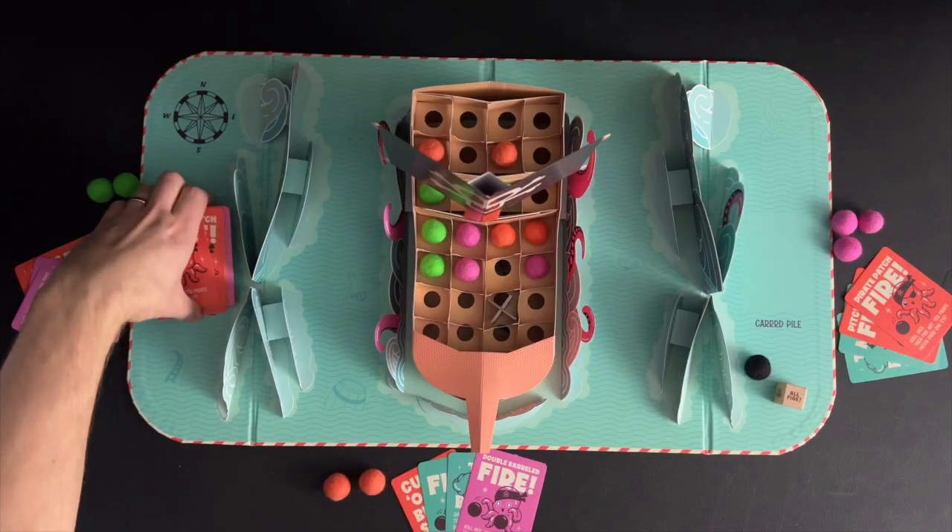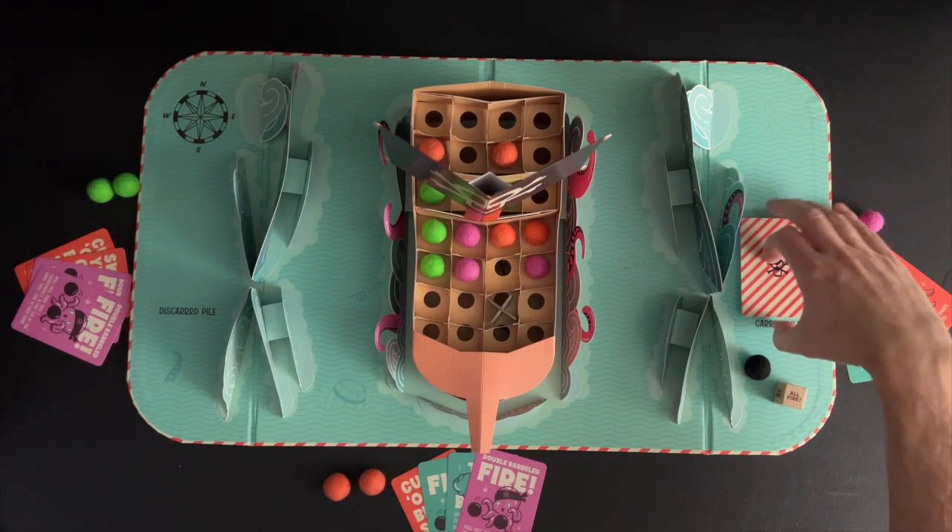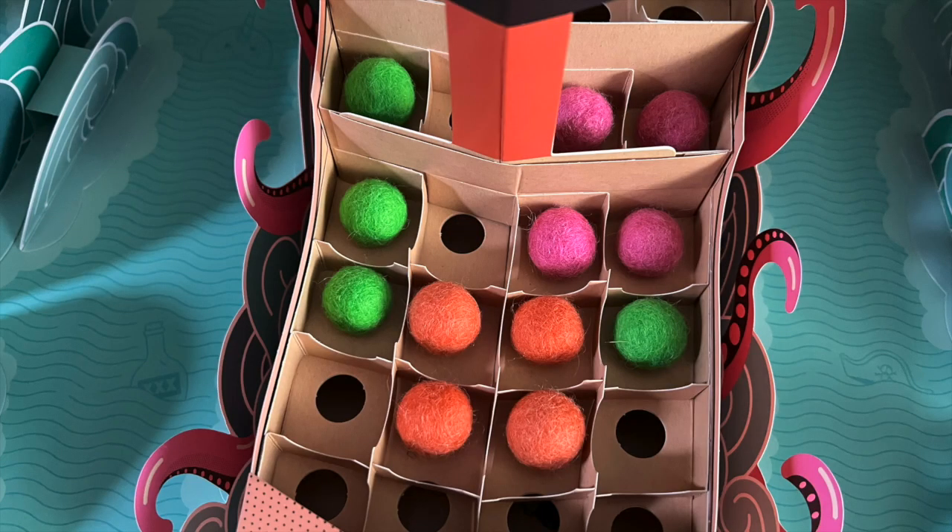If the card pile runs out, shuffle the discard pile and use it as a new card pile. If two or more players get four of their cannonballs linked on the same turn, the tie is broken by sudden death throws.